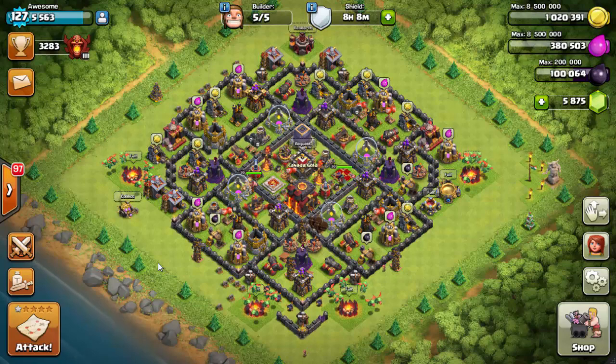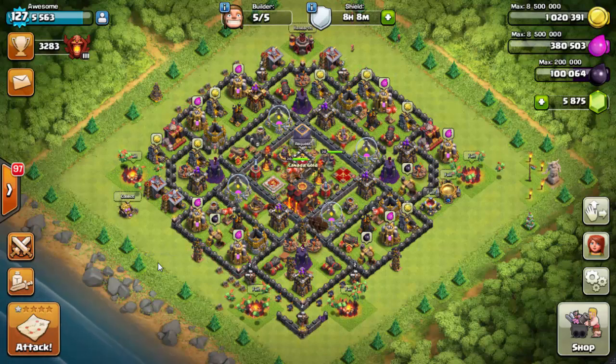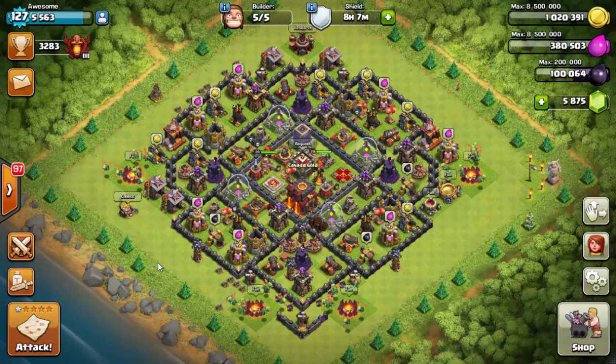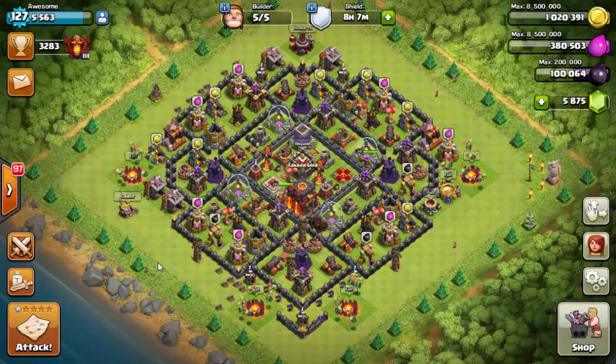Hey clashers, this is awesome and welcome back to another Clash of Clans video. This video covers three new announcements Supercell made today regarding Clash of Clans — three updates coming in October. The first one is bomb towers starting at Town Hall 8, the second is increased hit points for witches, and the third is that giant bombs no longer deal 1.5 times damage as they used to.